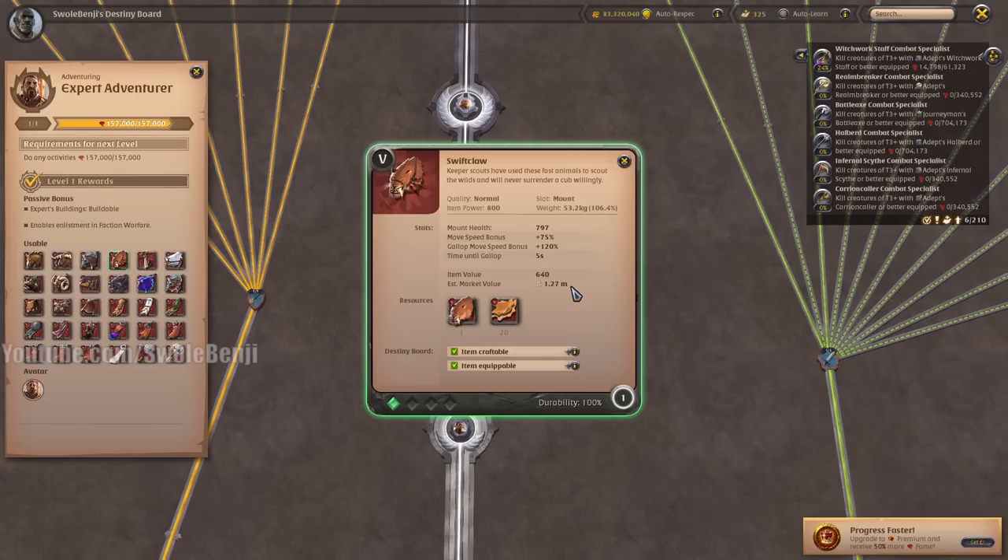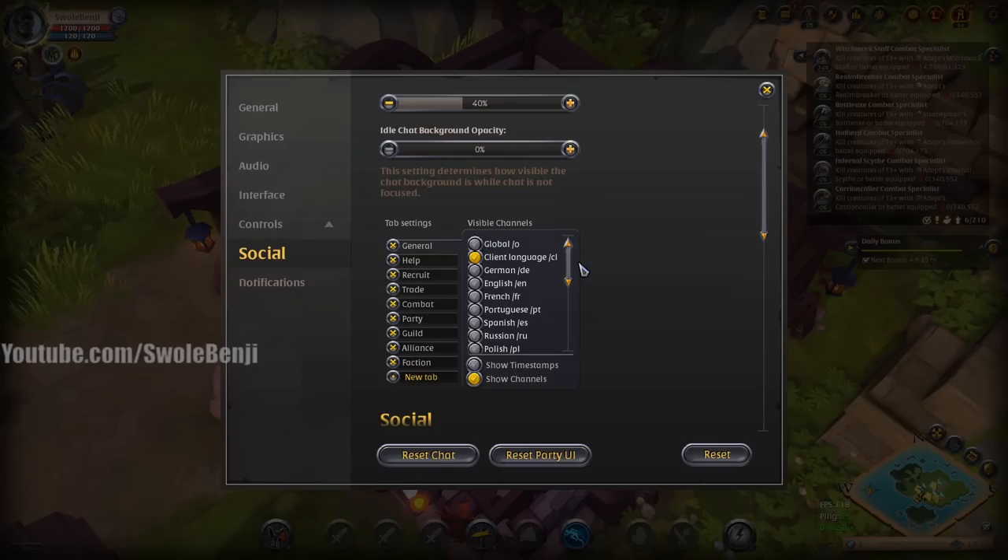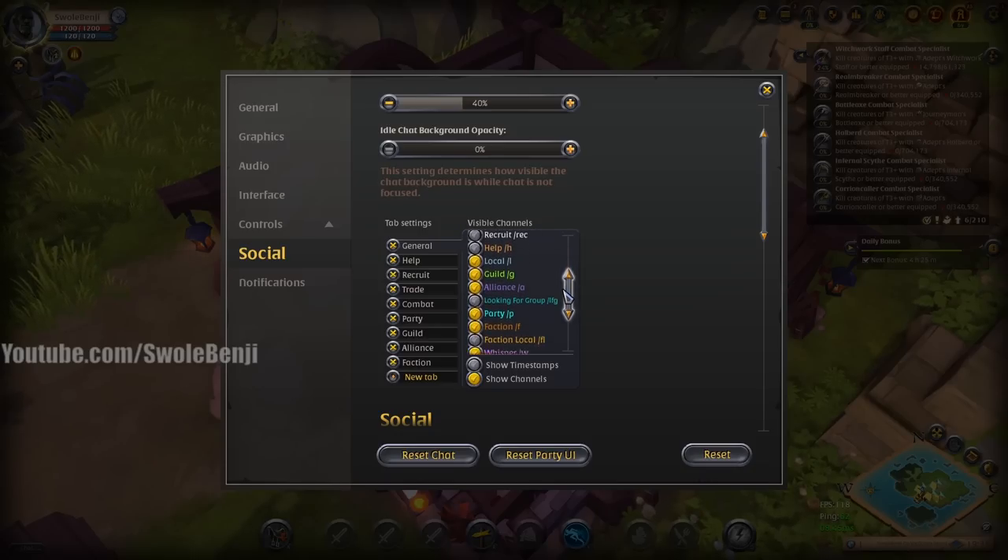Swift Claws received a bit of a nerf — their HP is down to 797. The Husky received a significant buff; it normally had around 430 HP, now it has 860. It got twice as beefy. Apparently there are new chat settings — I don't know the default chat settings so I don't know exactly what they've added, but they may have added take damage, give damage, heal, and spell effect loot options.